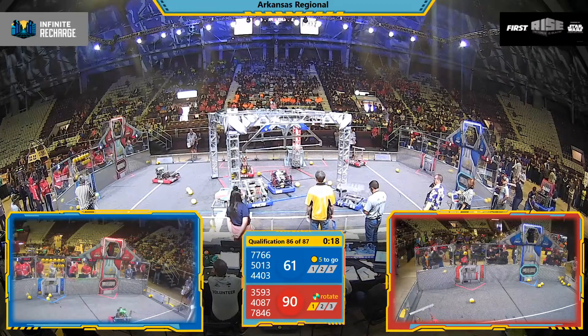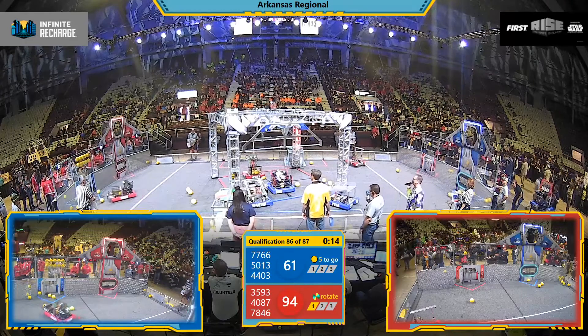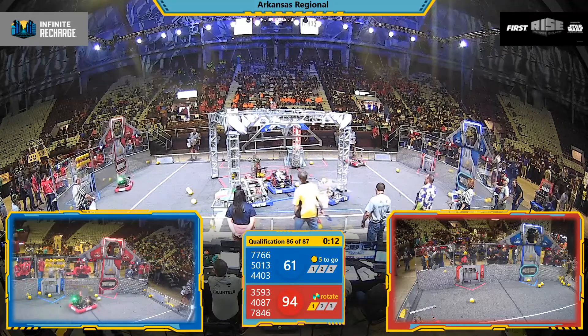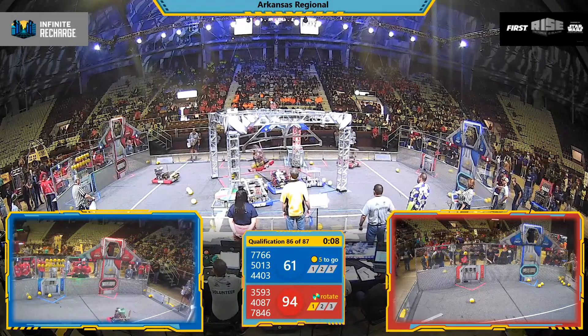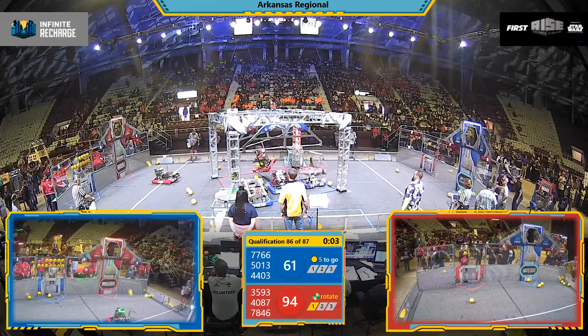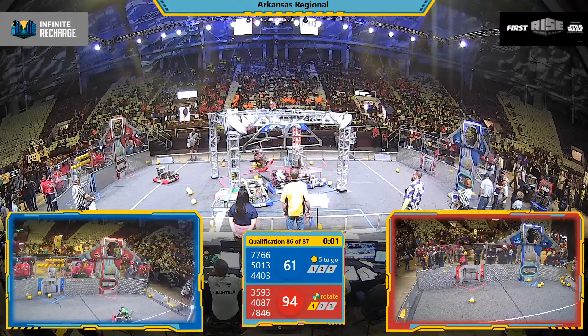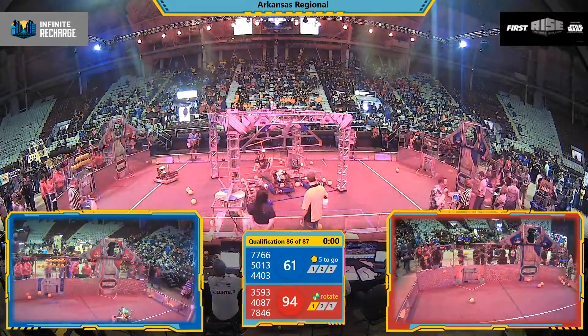Invictus pouring points through the upper power port. Down to the final 15 seconds, the Red Alliance out in front. Three Blue Alliance robots trying to get into the rendezvous zone, and look at Falcon quickly up in the air — not a level switch. As their last partner Invictus pours some more points through that upper power port as those fuel cells flow right up through the last moments.